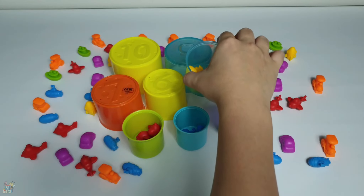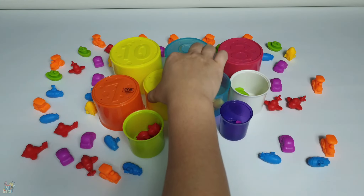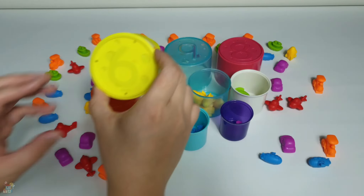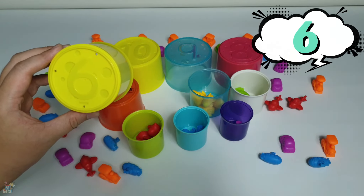Let's put them inside the green boat — one, two, three, four, five. Five mini rockets! What comes after number five? It's number six!